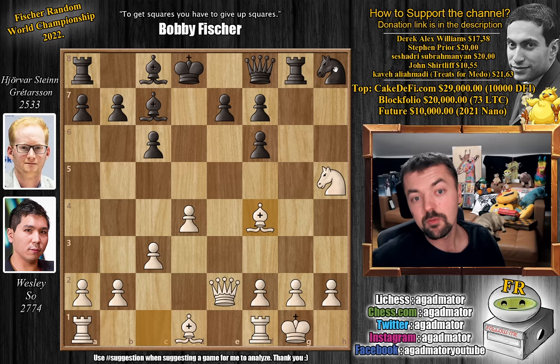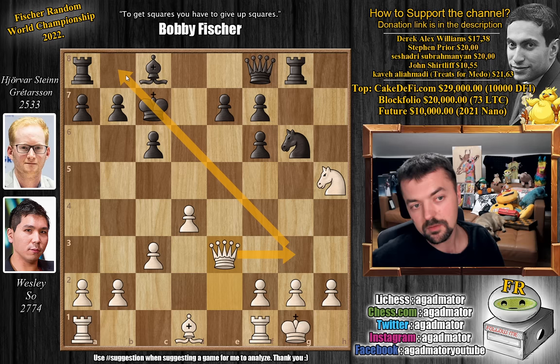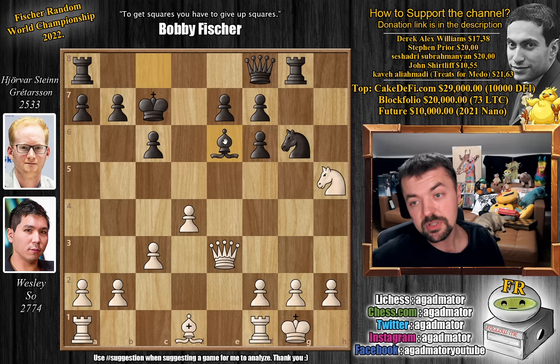Bishop captures on c7, king captures. And now queen to e3, trying to win back control over the dark squares — you don't want your opponent to be able to hide his king. If he can develop the bishop, get the rook into the game, and hide the king all the way on a8, then black should be fine. So here, bishop to e6 — this is what Hjordar will try, of course.